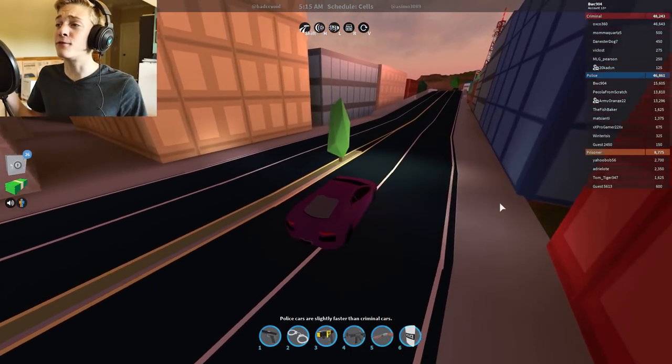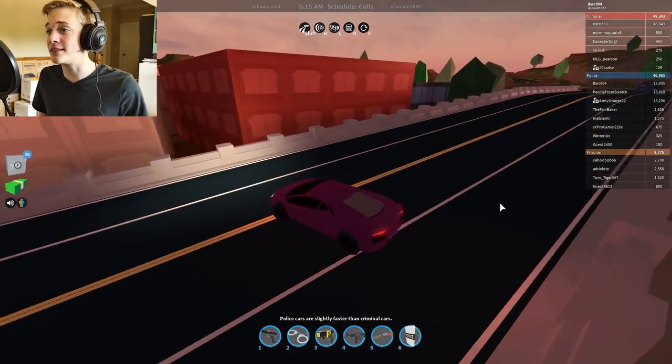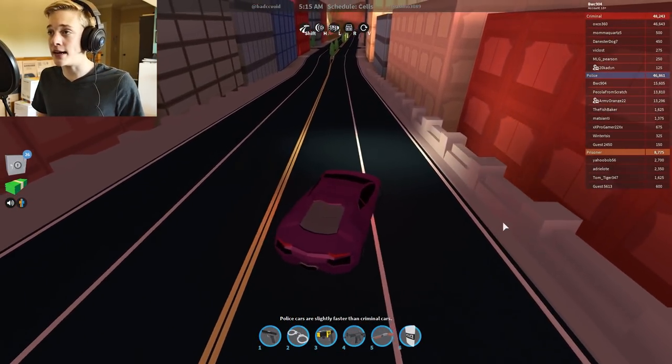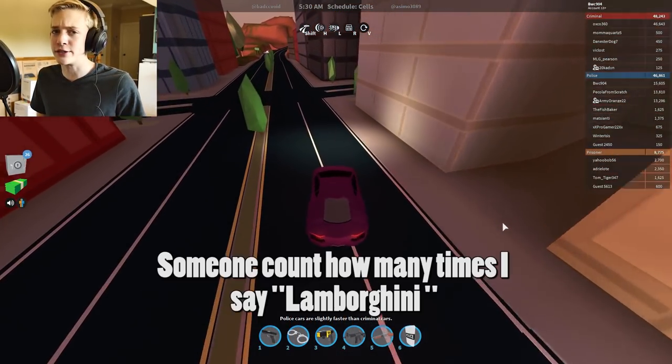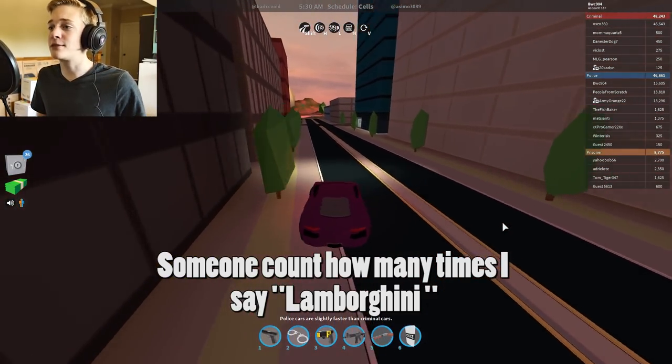Before we get to the convertible pros and cons, let's just go drive the Lamborghini around the block. This thing is beautiful — it handles amazingly, it drifts awesome, but most of the cars in Jailbreak do. Just look at that smooth drift.